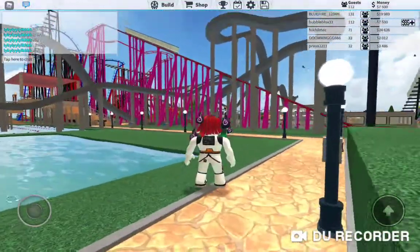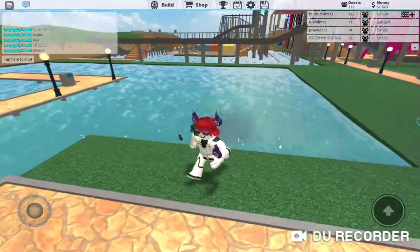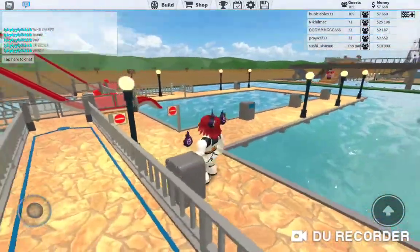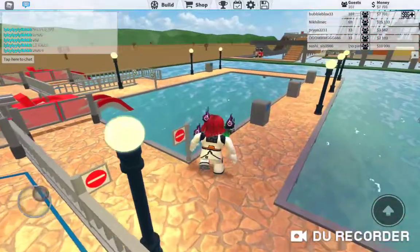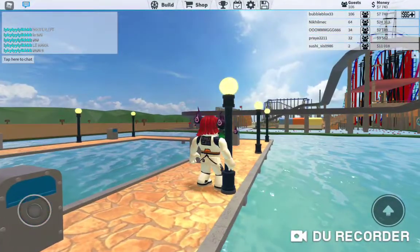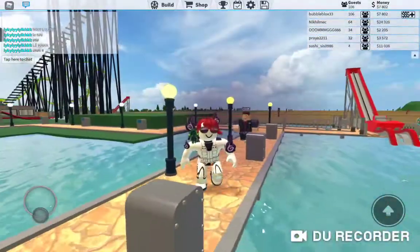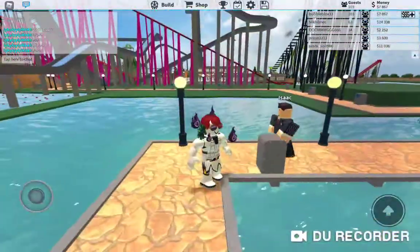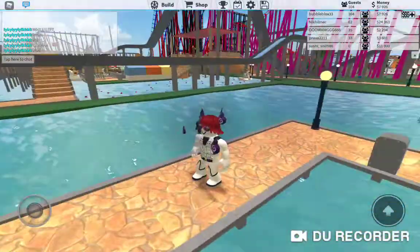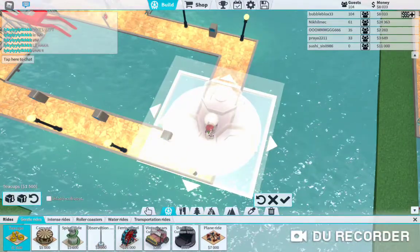Looks like we have a first customer rolling down, and when we get a wide here we might get popular. I want to get a lot of customers here as well. So what I might do is place the wide there and make the entrance and exit right here. Then I think I might put the teacups here and do the same thing. I'm thinking of putting the 15 dollar one.